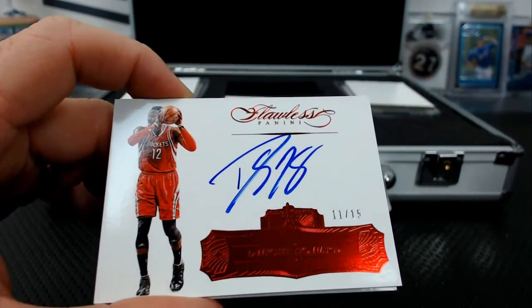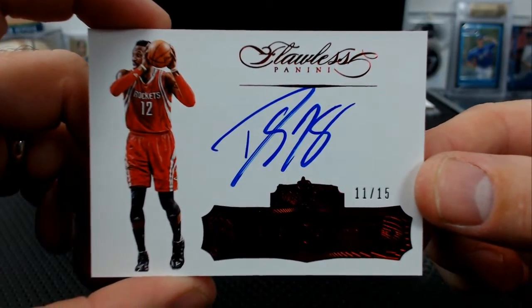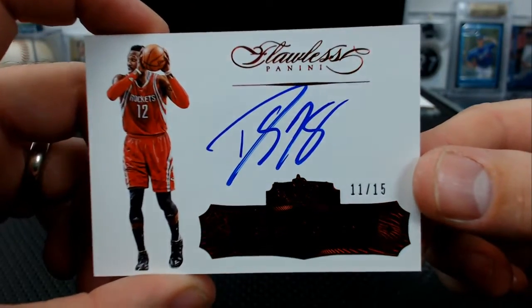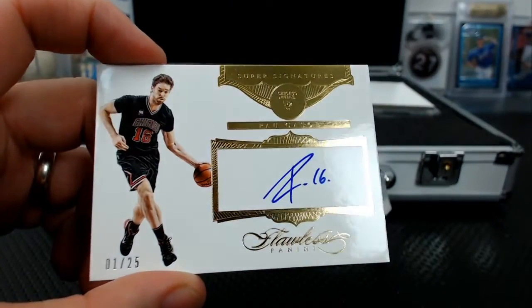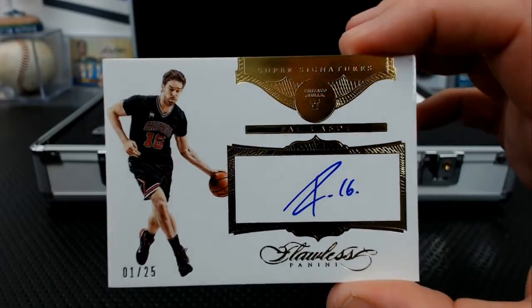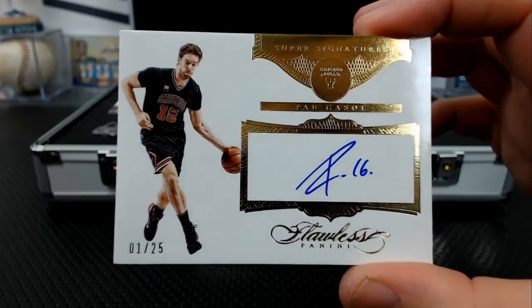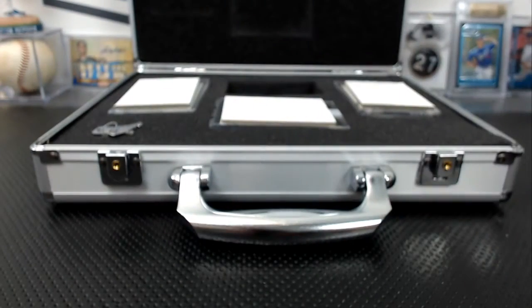Dwight Howard autograph, 11 of 15 — I don't get a lot of Dwight Howard autos. And the last card in the box is Pau Gasol super signatures, 1 of 25. Not a scrub in the box, Ken — they're all good players. No weird no-name rookies or anything like that. Those are all solid pros.